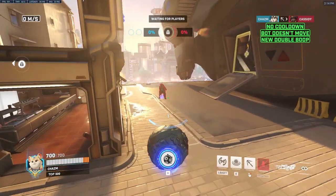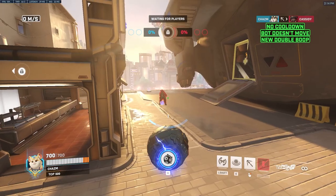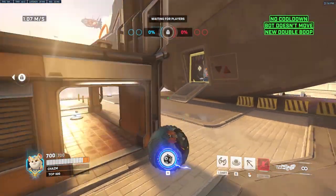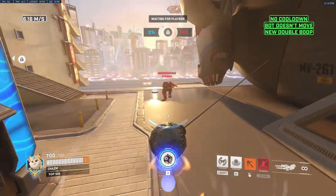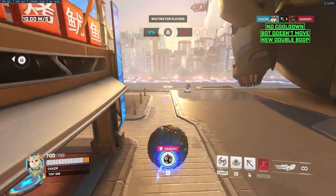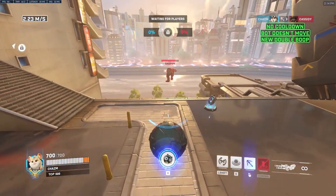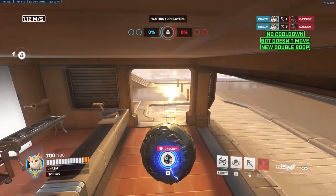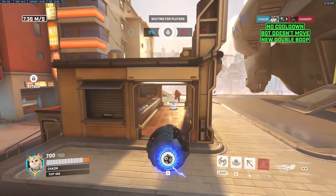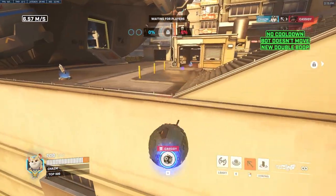Obviously this bot doesn't move, he doesn't resist against my boops, and he's not going to use abilities, so it's going to be a lot easier. But oftentimes when they're walking out of spawn, you can hit the double — it's quite easy. Sometimes they'll walk near the edge and you won't need to double, but I'd say 90% of the time they're going to walk around here and you're going to need to double boop to get them off. So just to be safe, I would just double boop every time.